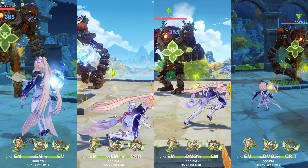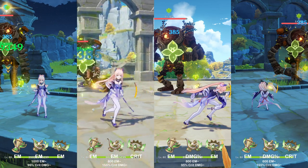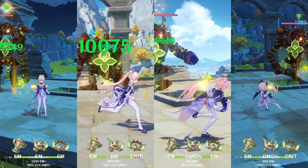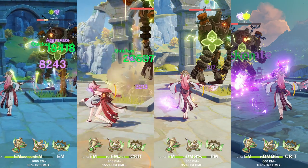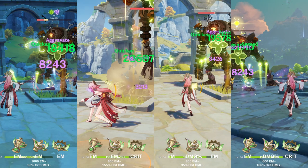For the Tri-Karma, you might think the EM build does better since it actually gets buffed, but unfortunately no. After you reach that 1000 EM threshold, stacking more EM just isn't good, so you should go for the other variations if you already have enough EM. For Tri-Karma with spread, the last variant again does a lot better, which is surprising — 600 EM turns out to be quite strong, but getting close to 1000 EM is still really important.